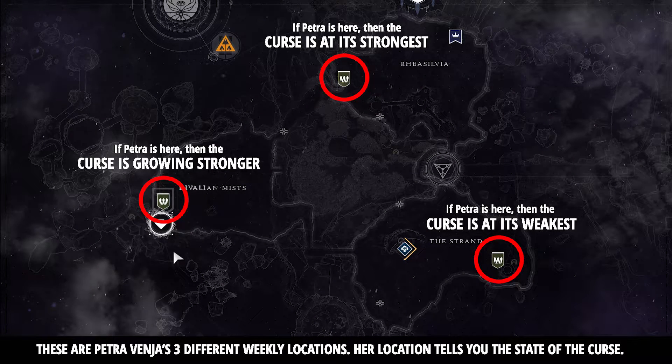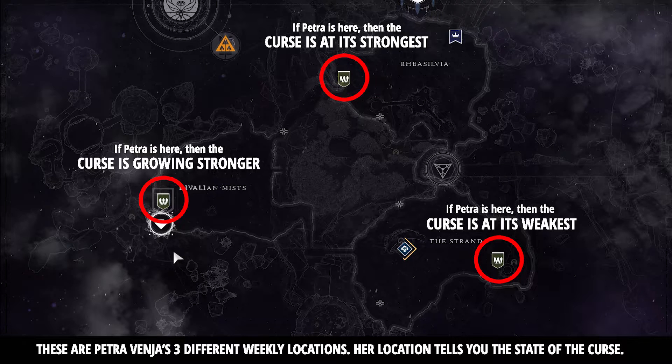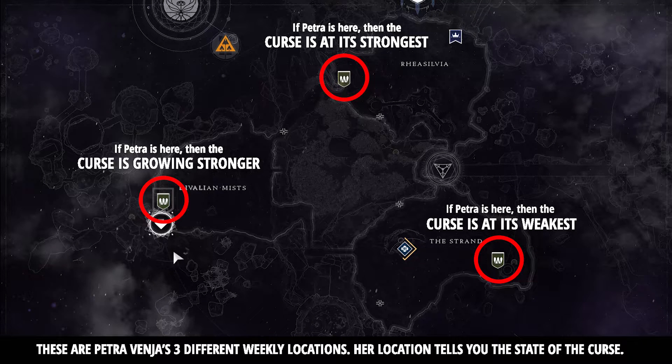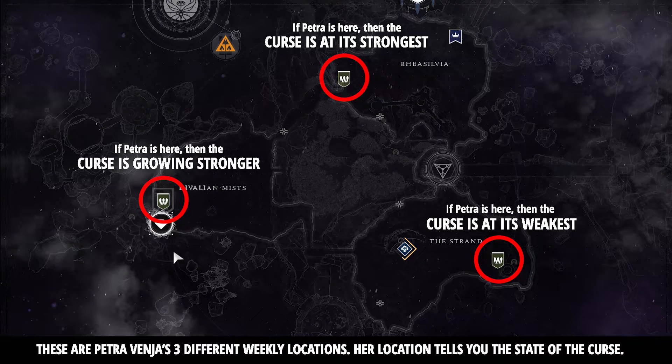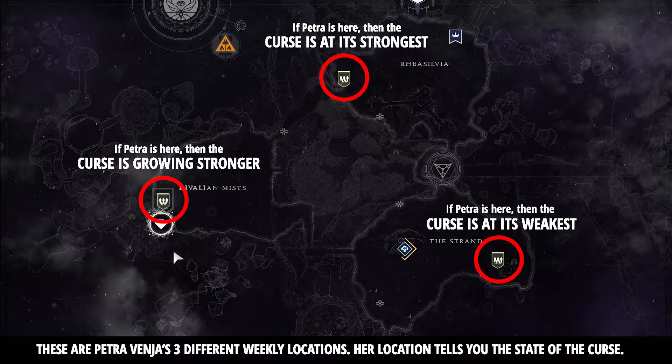Hi all, Fuzzy Bearbarian here again. If you didn't already know, the Dreaming City in Destiny 2 has a curse on it, and the level of that curse changes week to week. There are also activities that change with that curse changing, meaning there are certain activities you can only do when the curse level is at a certain level.